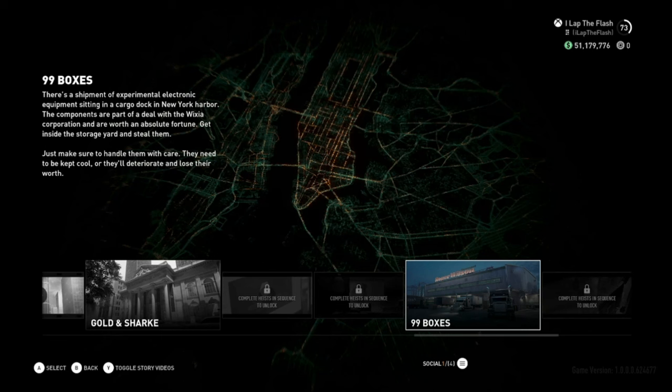To do this exploit, all you need to do is complete 99 boxes. Because the exploit does revolve around the exfil of the mission, ideally you would like to do it in stealth so you're not getting shot while doing it. For that reason, I will put in the description and the pinned comment a video link of how to complete 99 boxes solo in stealth, so you can do it whether you're playing with one to four players.